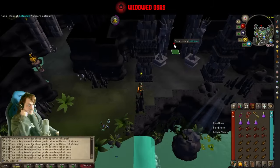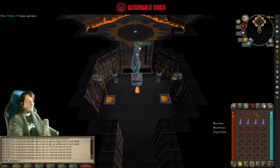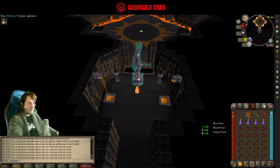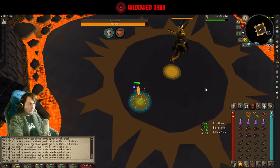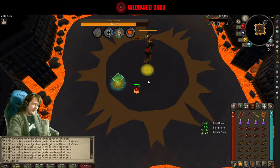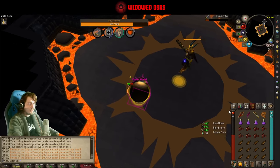It is time to go into the first one — this is the Eclipse Moon, usually the one I do first. It is the boss you want to fight with Stab, so make sure you're set to Stab on your weapon. Equip your spec weapon to start off, get the spec ready, drink a moonlight potion and head on in. During the main phase you are going to want to stay on the circle. It moves around in a clockwise motion in the same pattern each time.